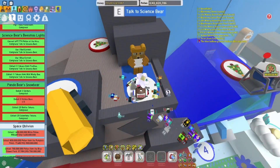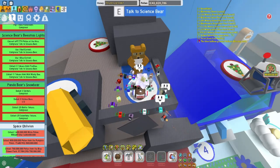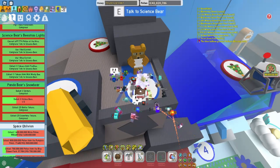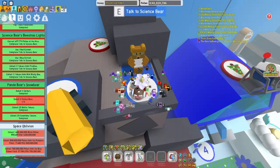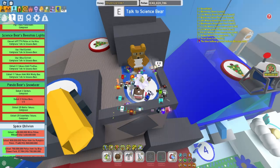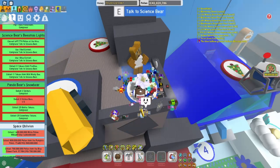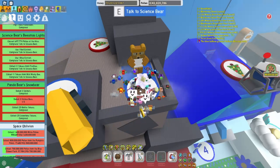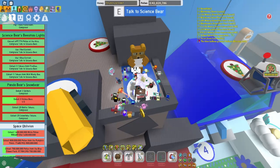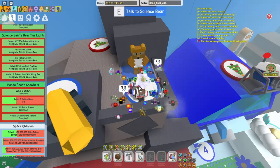I just finished Science Bear's Beesmas Lights quest. To finish this quest, you need to convert 697,774 pollen at the hive, use one red extract, use one blue extract, collect 11 tokens from fireflies, and collect 11 tokens from wild windy bee. Let's talk to Science Bear and see what he has to say.